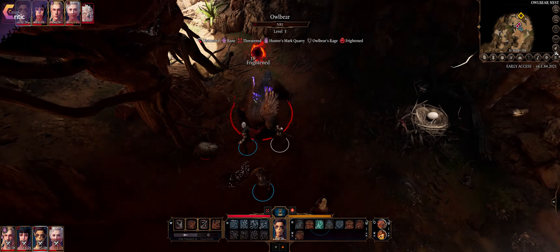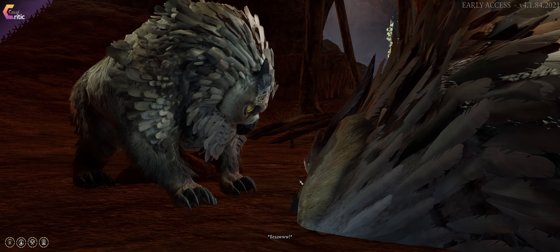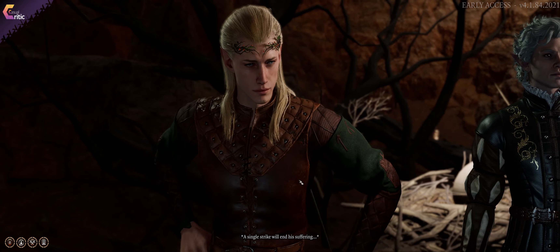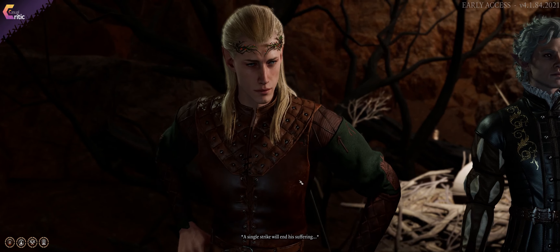Once that's done, speak with the owlbear cub. Allow it to live and it'll start eating its mother, which is one of the saddest scenes in early access if you ask me. Allow it to eat its mother, leave the cave, make sure you go to camp, end the day, go to sleep, and get into a new day.